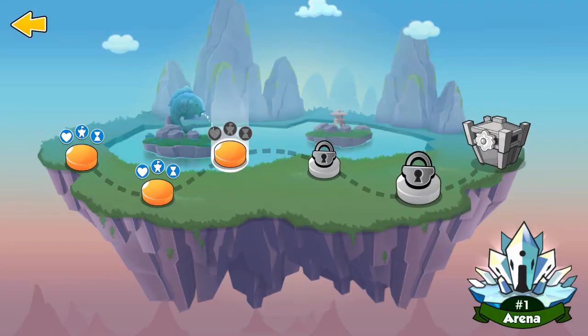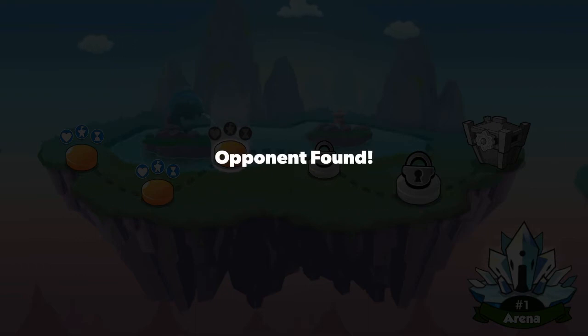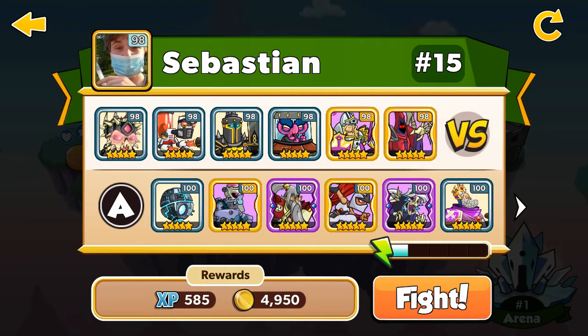Let's play the fifth and last game. Let's get at least 500k, let's win and let's go. My enemy Sebastian has the Bone Tower 5 stars level 98 and the Reaper 5 stars level 98. Let's go and let's win.